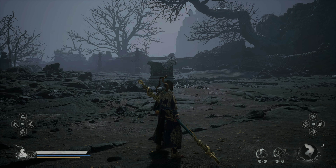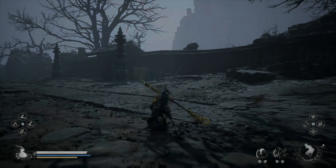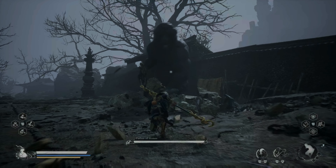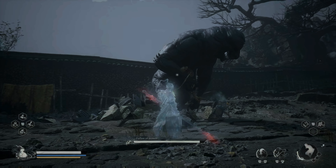Hello again my dudes, welcome back to the channel. This is Kadim and in this very short video I'm gonna show you how to simply destroy the Father of Stones, one of the optional bosses in Chapter 5 — one of the few that exist in this chapter. As soon as you arrive, he's gonna start screaming.